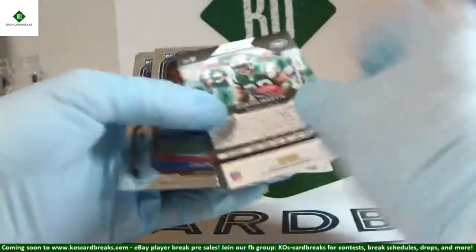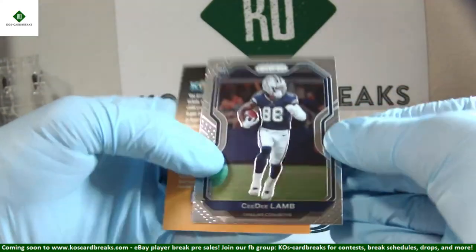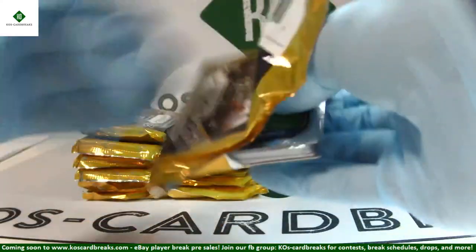Curtis Martin Blue Wave out of 199. Zach Moss and CeeDee Lamb rookies. Last box, guys! We've had a few pretty good ones, a few not-so-great ones. Let's make it a good one to end.